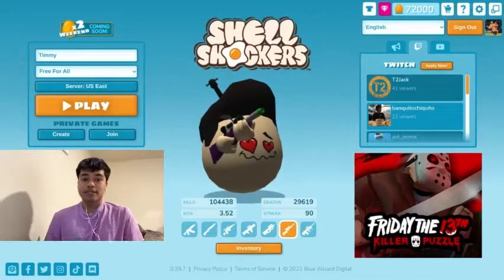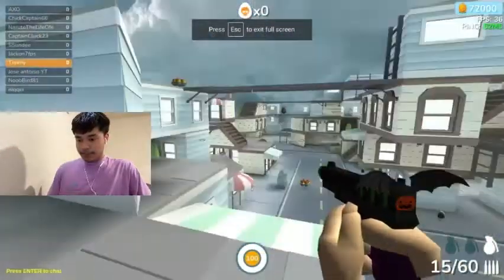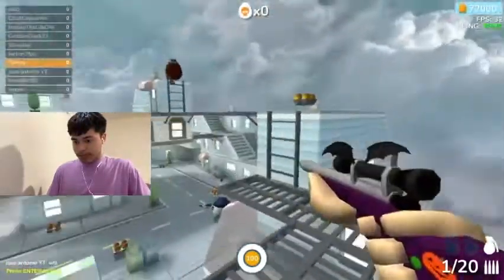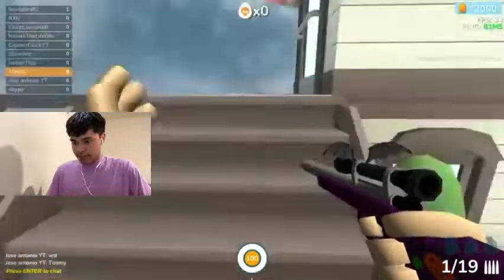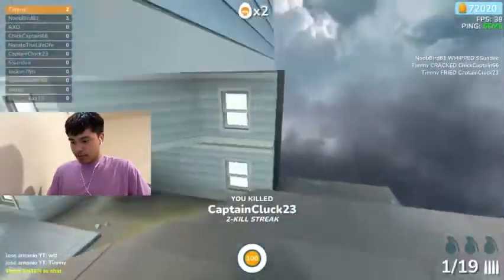Onto our first game. In our first map it's Shell Kill, and I'll go ahead and try sniper first to get our first kill — or miss our first shot, sure, that works too. Let's not die without getting one though.